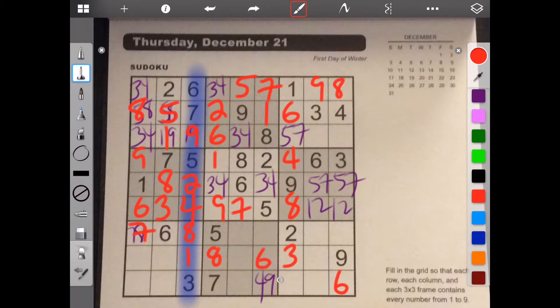For this frame we need 1, 2, 4, 5, 9. We already got 2 and 5 here, and we got a 9, so this is 4. We need 2, 5, and 9, but we already have a 2 and 5 in this column, so this is a 9. And now we need 2 and 5. Let's clear this out so we can actually see what we're doing.